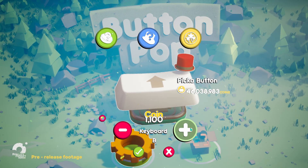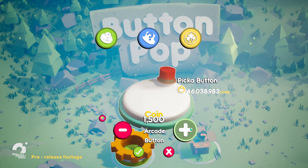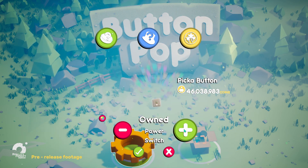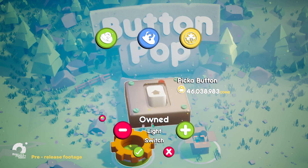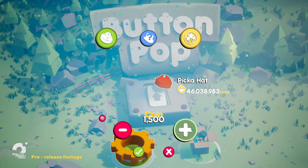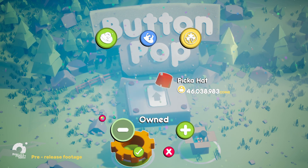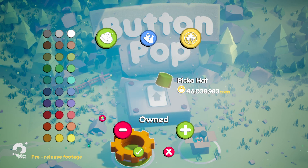I also added more to the roster of button types — now you have a typewriter, keyboard keys, a light switch, and power switches. I've also upgraded the quality of the existing hats so they look nicer, and added new hats like a fez hat, a cowboy hat, and a snapback.